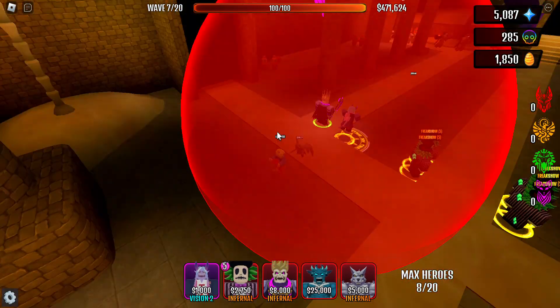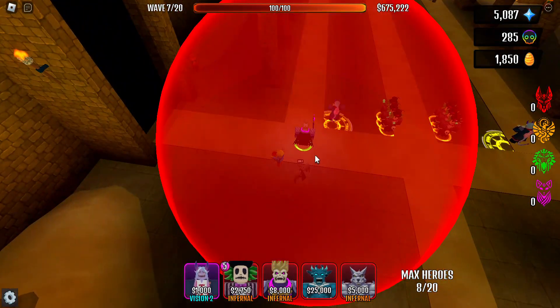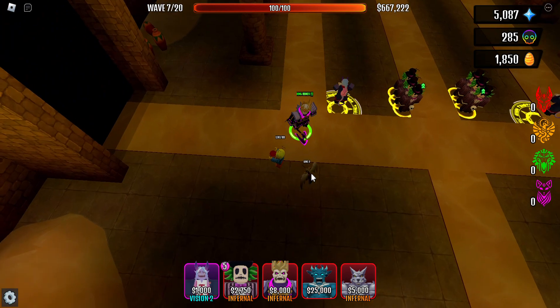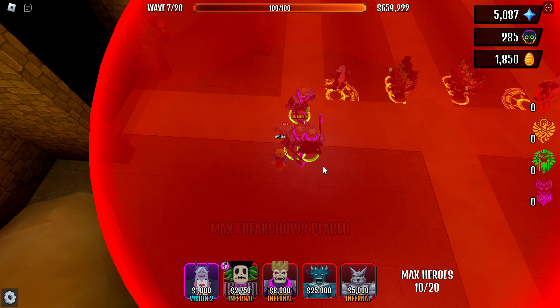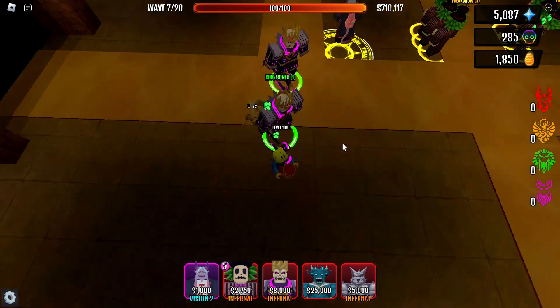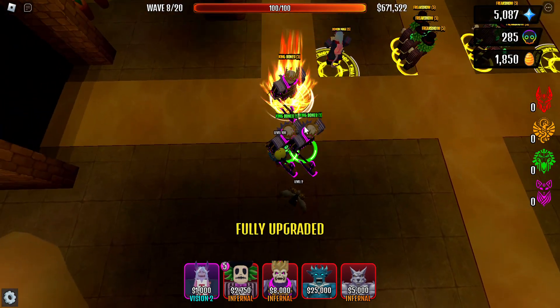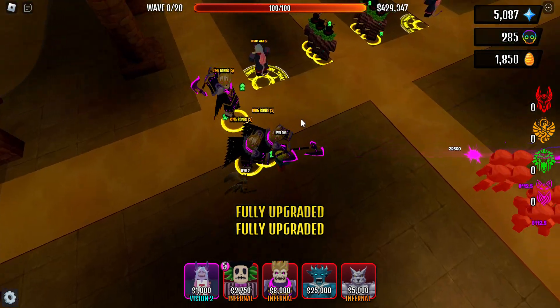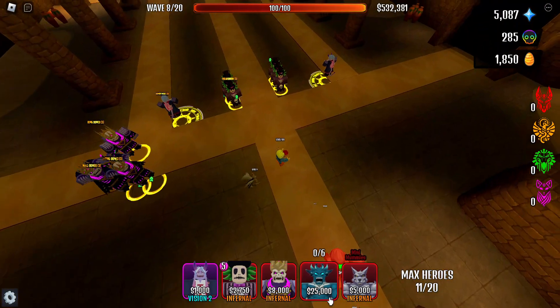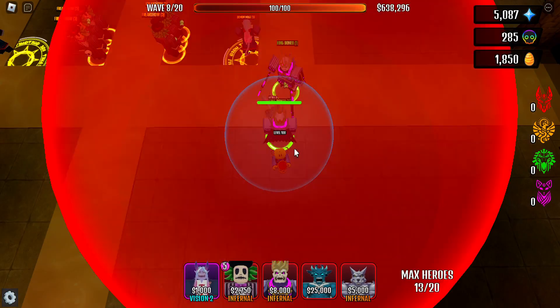Here goes King Bones. For this map and most of the crypts I like to place him right around this area. Remember, it doesn't need to be King Bones — it could be Skull Shot, Shadow Archer, or anything that does piercing damage. There are probably other things that do piercing damage I just forgot to mention.